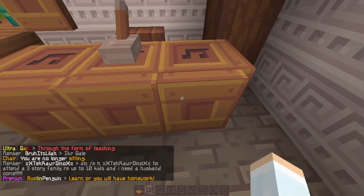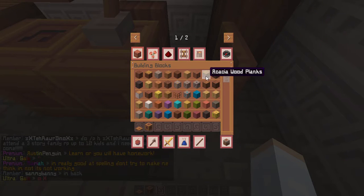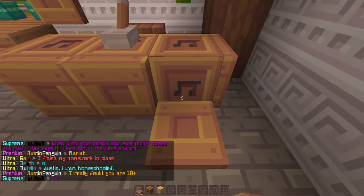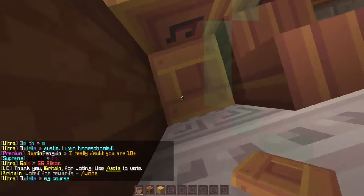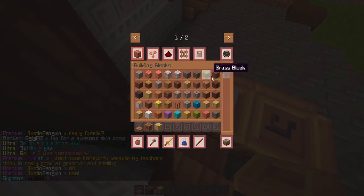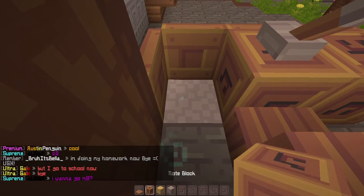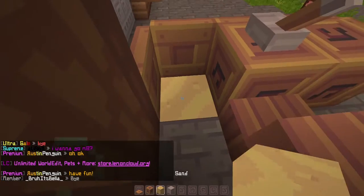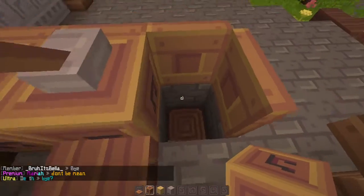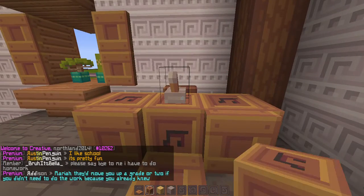I saw somewhere that you can change the note of the note block if you change the thing under it. Let's see if that's true — I heard if you put sand under it, it makes a different noise. It does! Yeah, it makes, like, a drum noise now. Does that sound annoying though? What does stone sound like? No, it just sounds the same. Okay, let's just put sand.